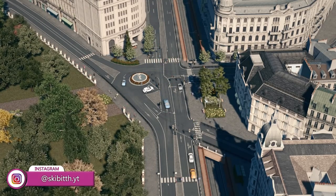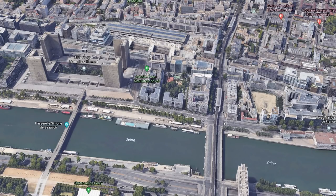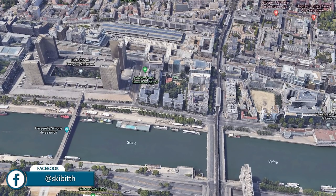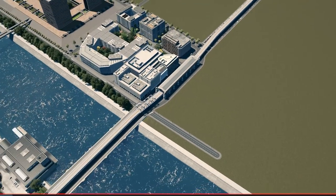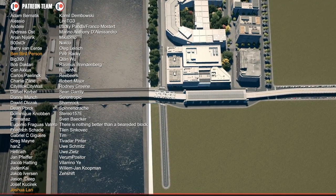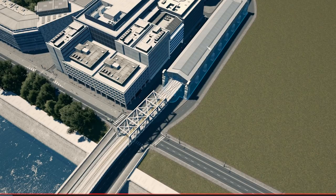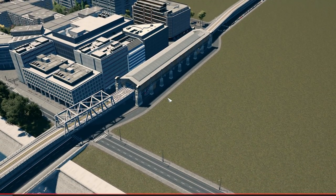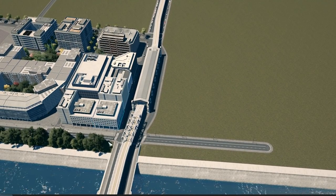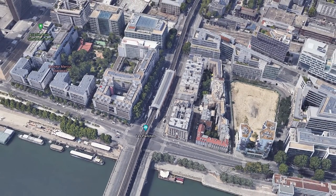A few episodes ago we built this big area — Bibliothèque François Mitterrand from Paris. Until today we built this area together with this metro station here, and I said it would not stay the same. I really want to redo it properly: redo the bridge, part of it, together with the metro line, change the metro station, make one by myself with procedural objects, and fill in this area with the intersection.